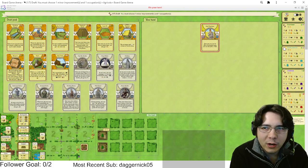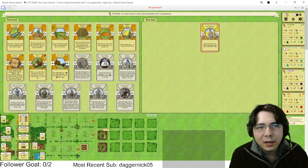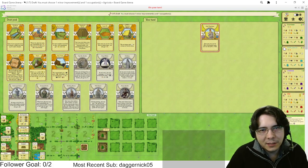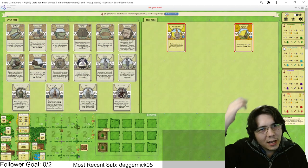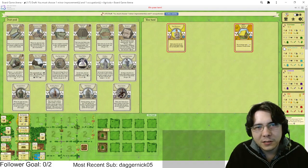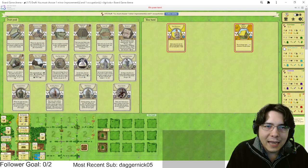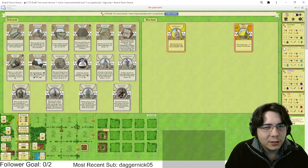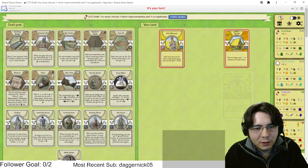Straw Thatched Roof is very good with Field Watchman and I can get it up very early. I'm very tempted to just take Straw Thatched Roof with Field Watchman — it's almost certainly going to wheel. What else is in this pack? There's Lone Pit, Big Country, Ramp Clay, Hatch. All these cards are good, but Field Watchman is just so busted — plowing fields on green is so good.